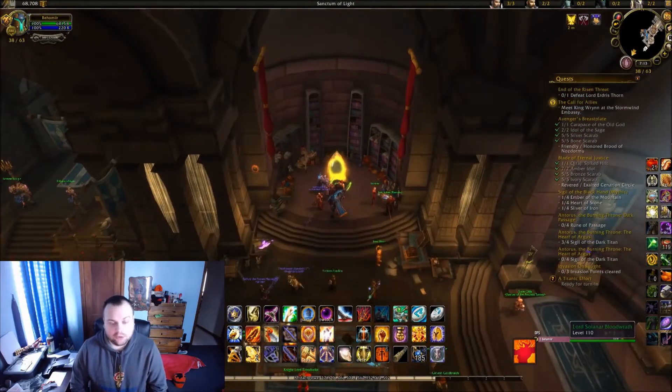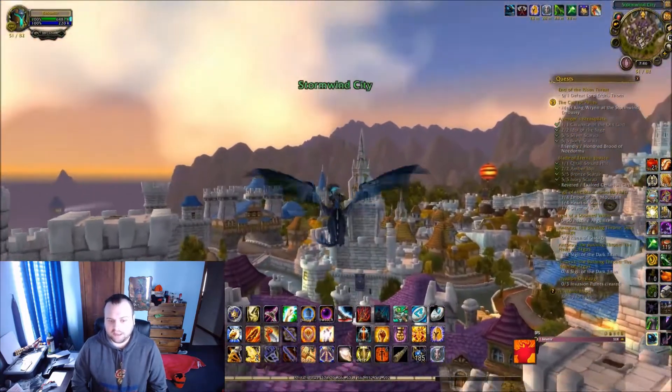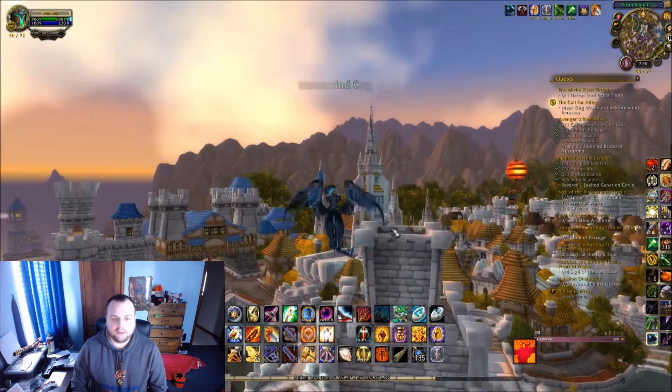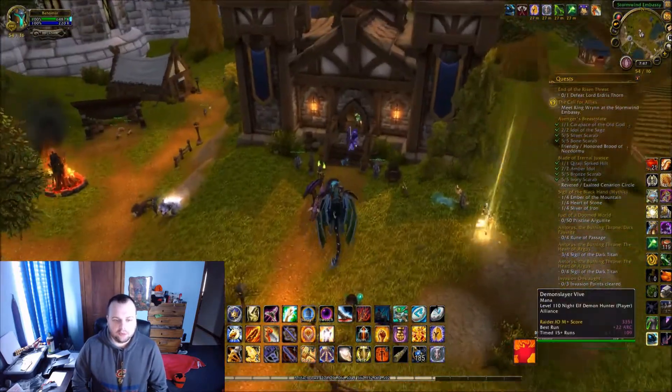If you have all those things and you log into a level 110 Alliance character, you'll get a quest to go to Stormwind and go to the Embassy. When you go to Stormwind you'll notice the question marks at the very northern tip, so you're just going to fly up there and there'll be a new building there.